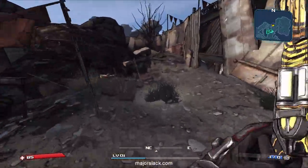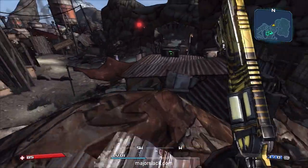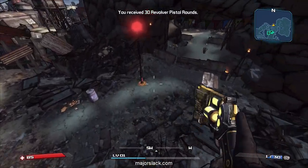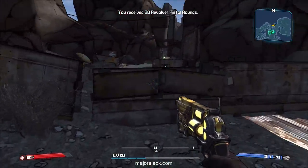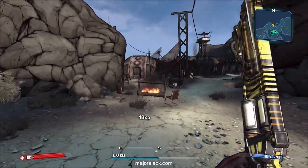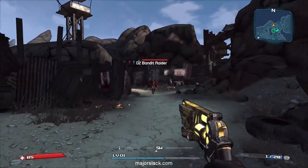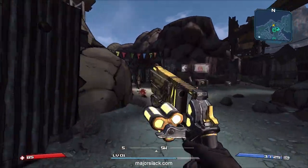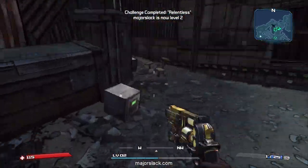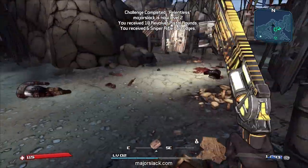Hopefully I can get some revolver ammo from this ammo box, otherwise I'll have to use the repeater. Relentless — five kills, no more than seven seconds between each kill. There we go! You can always tell when you get it when you level up another notch. Now let's take the time to get some ammo.